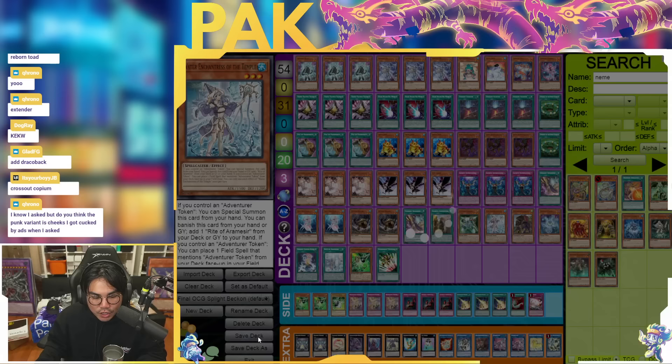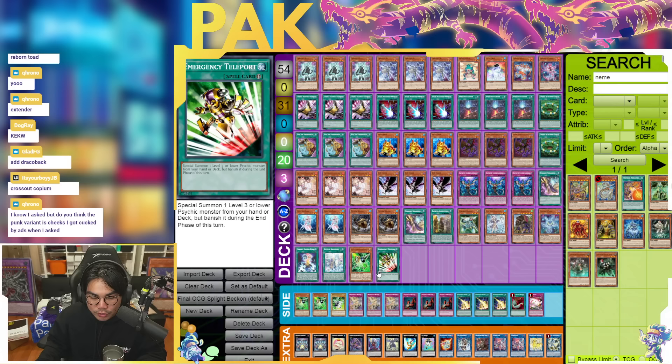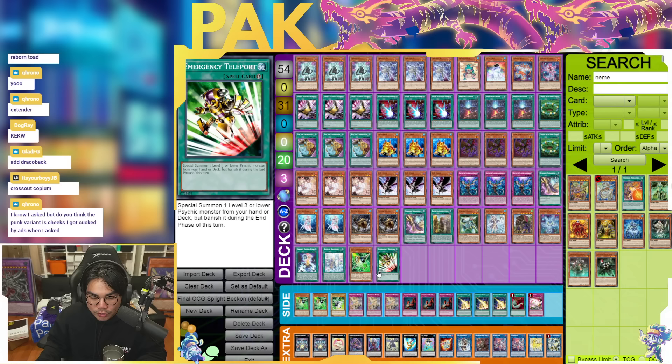The only other variant available is the Punk variant, but I don't think it's that good because you add more bricks to your deck. I think Teleport is a powerful card to summon Gamma though, because being able to summon a bunch of those level twos is actually insane. Hope you guys enjoyed — don't forget to comment, like, and subscribe. Let me know your thoughts below, and good luck this weekend!